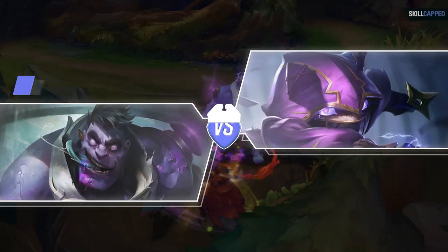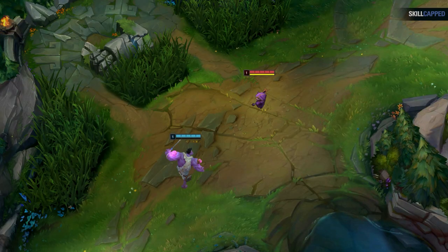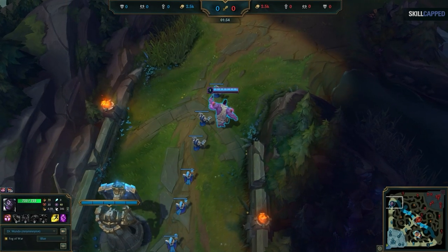In this first one, he's on Mundo against Kennen. Don't worry if you don't play any of the champions in the video, as the concepts will apply to anyone. McBays has Flash and TP, while Kennen has Flash and Ignite. On top of this, McBays has Fleet Footwork and Doran's Shield. This is important, and we'll go over why in a bit. This is a melee vs ranged matchup, and Mundo doesn't have a gap closer, so before level 6 it should be nearly impossible to kill this Kennen. Well, let's see what happens.